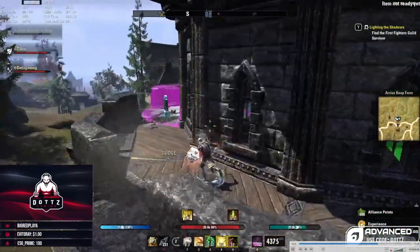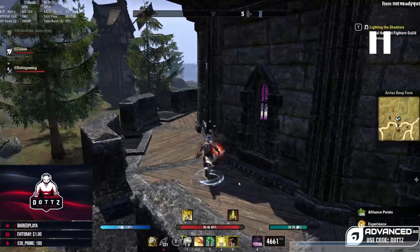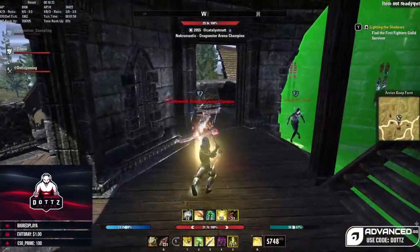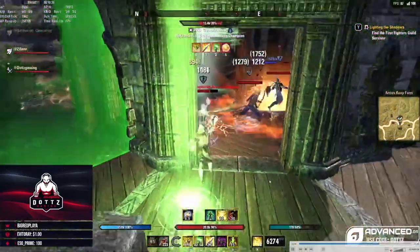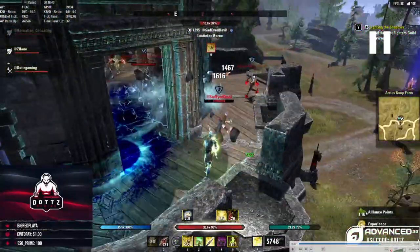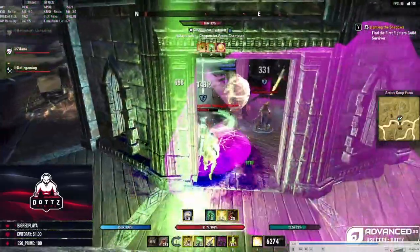Going to my back bar, I'm block casting abilities here — this is a really good example. After jabbing these guys, I dodge to get away and am block casting skills. One dodge roll here was actually very unnecessary — I was dodge casting my abilities and there was absolutely no need to additionally dodge roll. I probably did it to create some distance and get a little line of sight, but it was largely unnecessary. My stamina was really high so I made the judgment call, but it wasn't optimal.